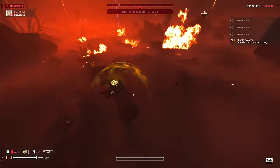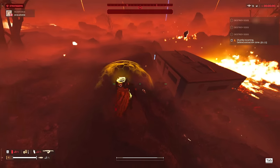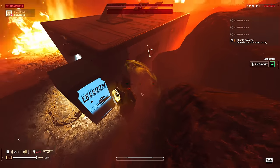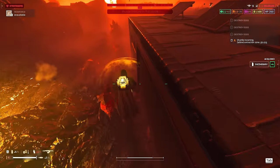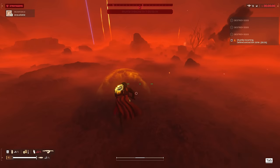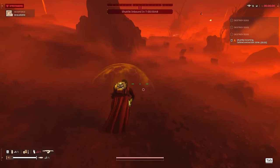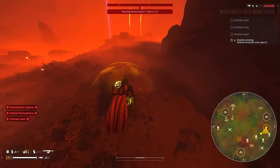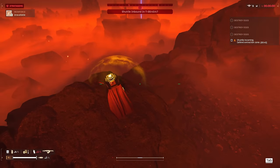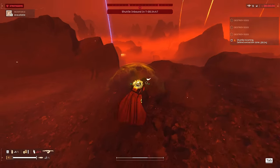Minute and 20 more — start making my way to the extraction point. Last time we failed to extract, we got there just a tad bit too late. We are right next to it though. Picking up a little bit of extra loot — I was actually looking for stims there but no luck. Since I'm pretty close to the extraction zone, odds are there's going to be quite a few bugs there. Let's find out — yes, that's a yes.